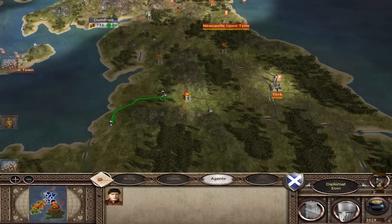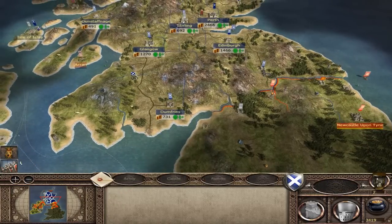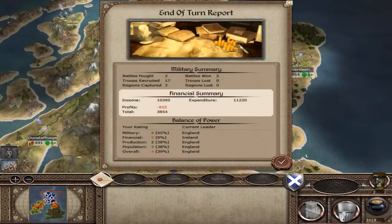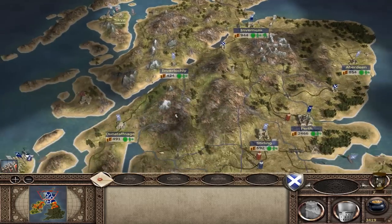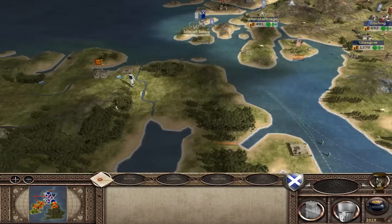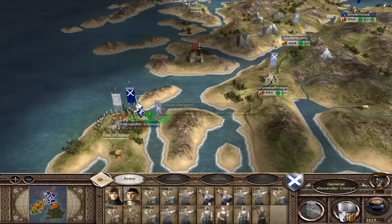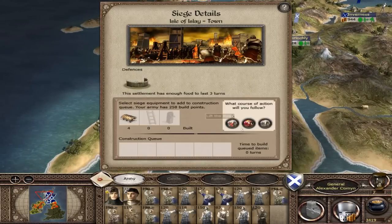What I'm looking for is any enemy advances on our borders, because normally before the AI decides to attack you, they'll put a massive force on your borders where you can see it, and then they'll attack you. Let's take this place.